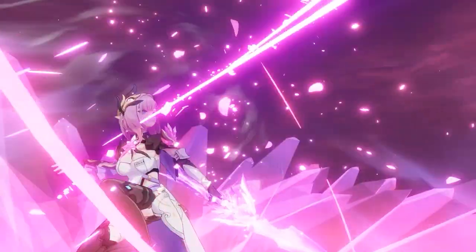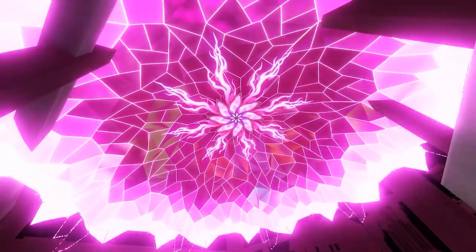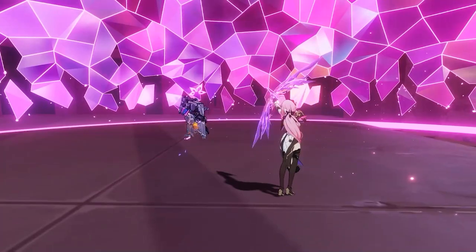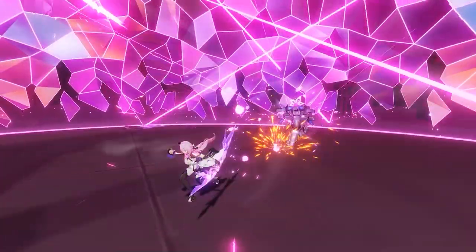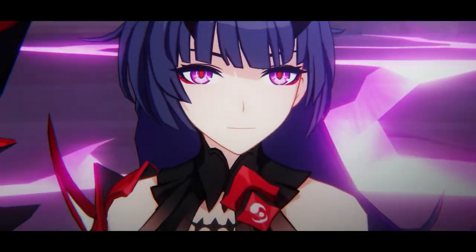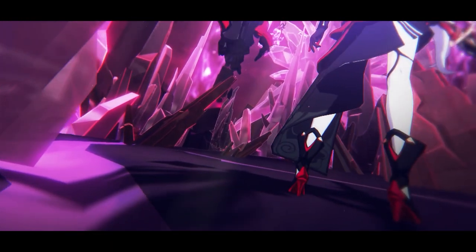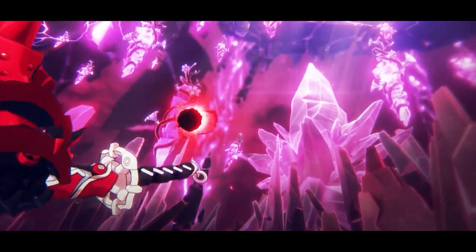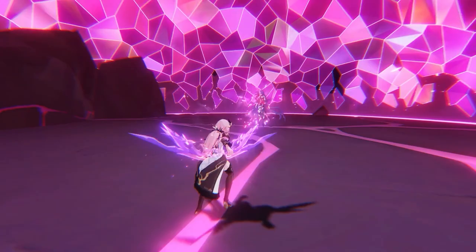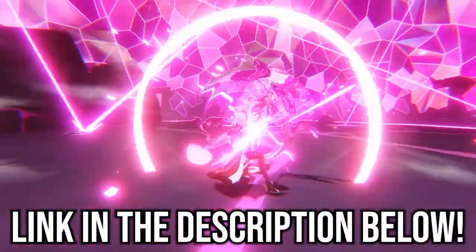Her ultimate is really cool too, not just for the fantastic animation, but like the Crystalline Seed, she'll instead create a Crystalline Dome on the enemy. Shooting this enemy with Cupid's Bolt will cause it to bounce, dealing incredible damage. Along with Elysia, there's also a new bow, Whisper of the Past, and a new Stigmata set called the Pristine Elf set, which you can obtain for free.